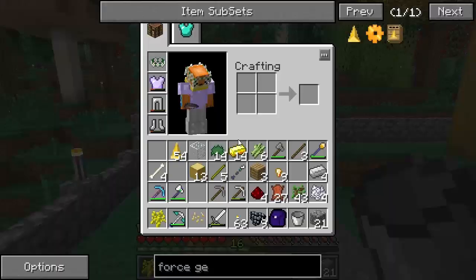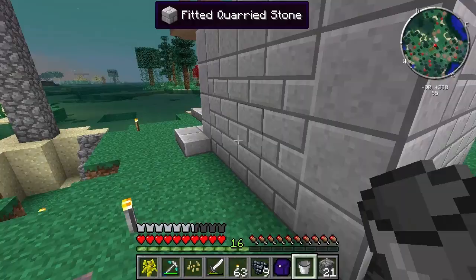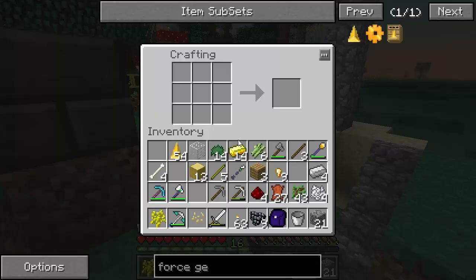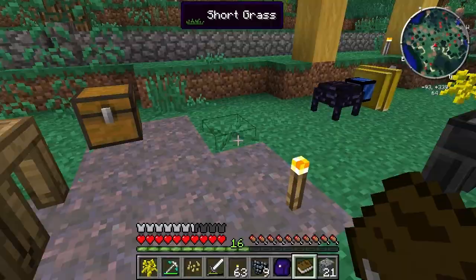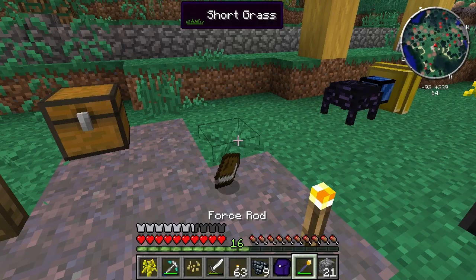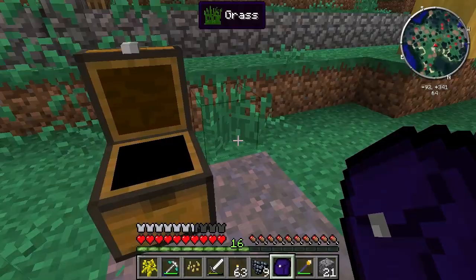Now we need to make that upgrade tome. I think you just need to make a book — need to make some paper first. There we go, a book. Now the fun part: right-click it, and ta-da — you have the upgrade tome. Put it in the top-left slot and it gives you one extra slot.